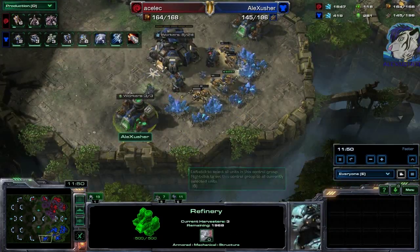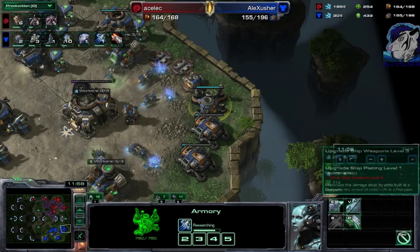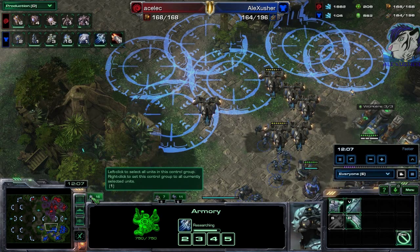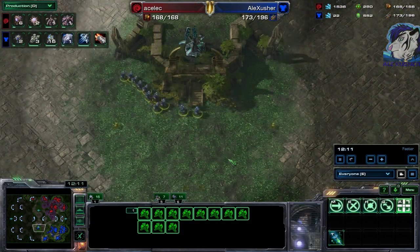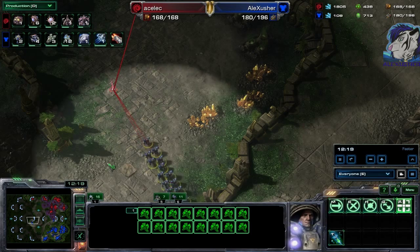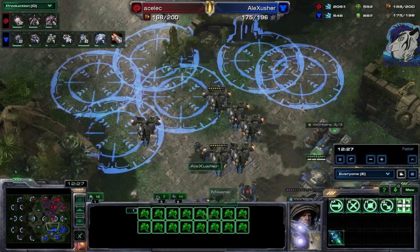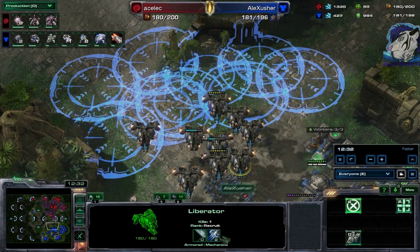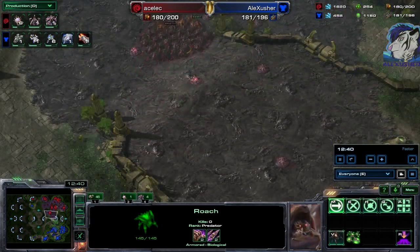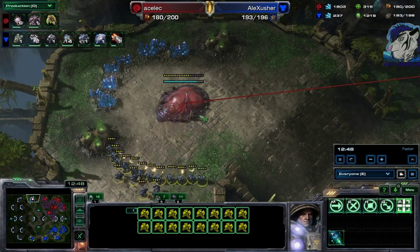One more interesting thing: mech upgrades are split again into ground and air, so you need to know what composition you want — it's hard to transition. We also see a marine run-by, which is unusual but very real. Liberators are dealing massive damage — 101 damage each, one-shotting hydralisks, and dealing a lot of damage to roaches too. It looks like this hatchery will fall very rapidly.